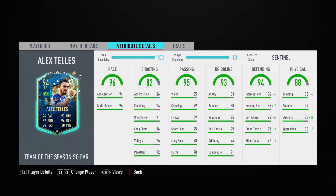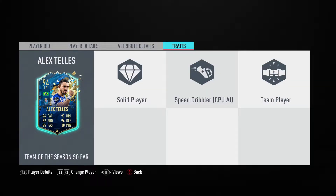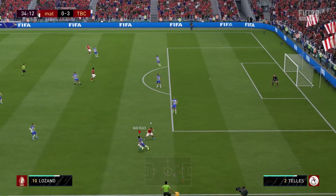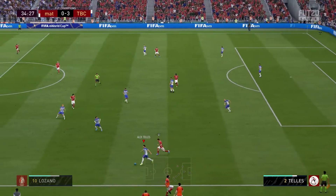We're looking at 94 Team of the Season So Far Alex Telles — one of the best left backs in the game for sure. He's about 400k, 410k. He went up quite a bit out of packs, so that's good for me, but very good player. Brazilian, great links. Pair him up with Edomelitao — great combo there on the left side. He is very elite attacking and defending.